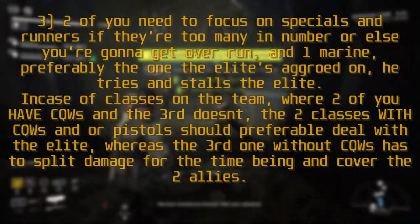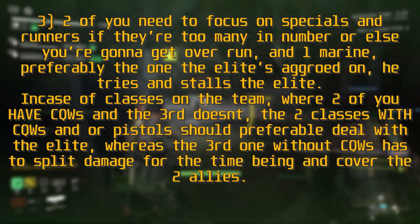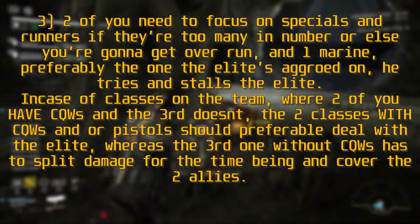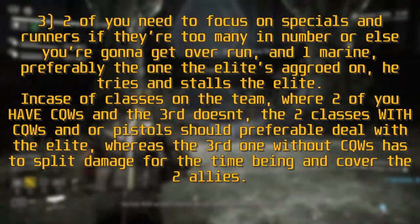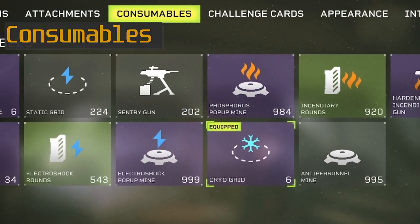If there are too many specials and runners, two of you need to focus on them or else you're going to get overrun, and one marine — preferably the one the elite has aggroed — tries to stall the elite. In the case of classes where two of you have CQWs and the third doesn't, the two classes with CQWs and pistols should preferably deal with the elite, whereas the third without a CQW has to split damage for the time being and cover the two allies.